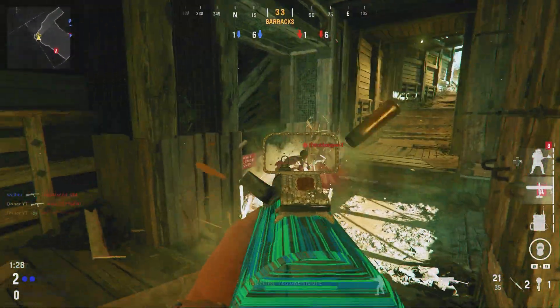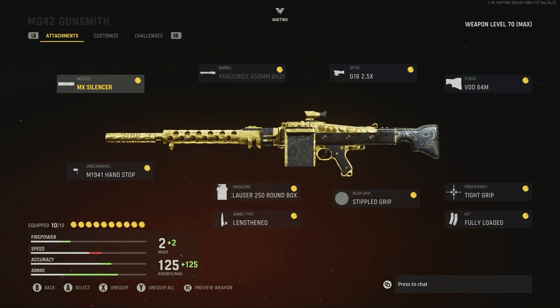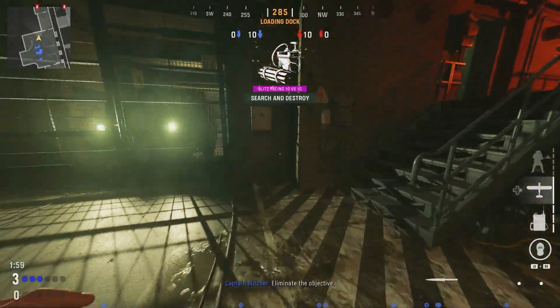Right here we have the definition of spray and pray. It doesn't quite have the damage to kill people in two bullets, but the fire rate is pretty good. The 250-round magazine means that if you're playing Search and Destroy, especially 6v6, you most likely will not have to reload ever — 250 rounds with three-to-four-bullet kills is enough. It is an LMG, so there's not loads I can say about it. Everybody knows what LMGs are: slow and steady, just spray and hope for the best.